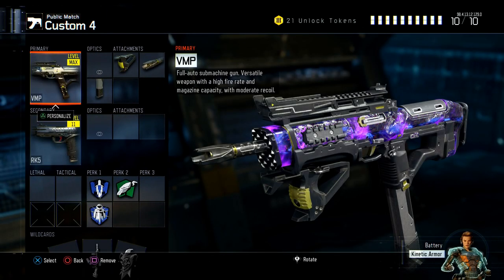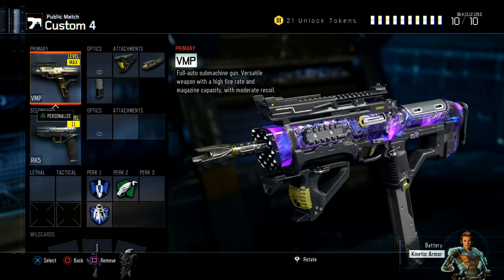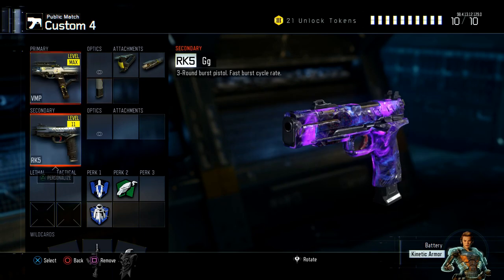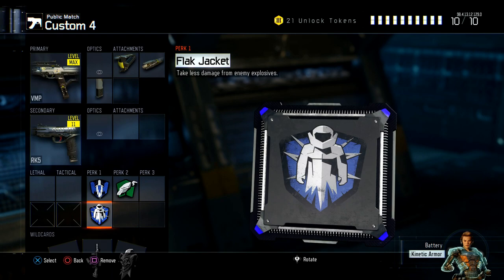Next is the VMP. The VMP is a really good — it's one of my favorite SMGs, probably in my top 3. What we have on it is Grip, Long Barrel, and Extended Mag. I'm not running Fast Mag on this class. I'm running the RK5 in case I have to swap out quickly if it runs out of ammo and I can't reload. I'm running Afterburner, Scavenger, and Flak Jacket. Flak Jacket is for when I see someone running a lot of explosives — trip mines, grenades — so I can take more explosive damage while fighting, since a lot of people will throw grenades when multiple people rush me.